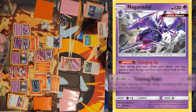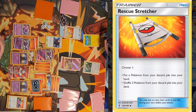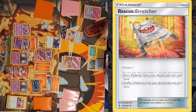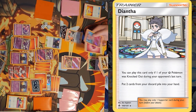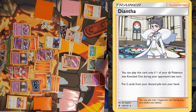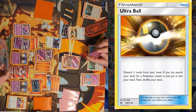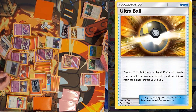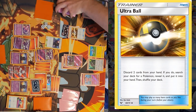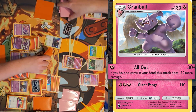I'll promote Snubbull. I'll play Rescue Stretcher to put Snubbull, Granbull, and Granbull back into the deck. I'll play Diantha, getting back Snubbull and Fairy Energy to my hand. I'll bench Snubbull and attach the Energy. I'll play Ultra Ball, discarding two cards, grabbing Granbull, and evolving it. I'll use All Out for 160 damage, taking the knockout.